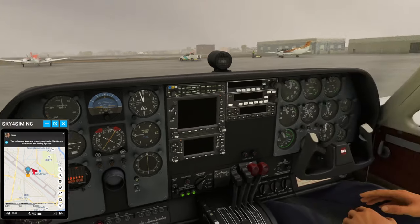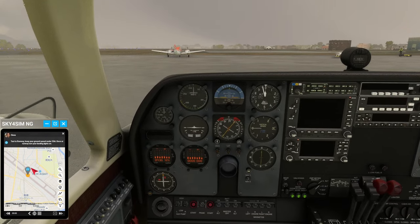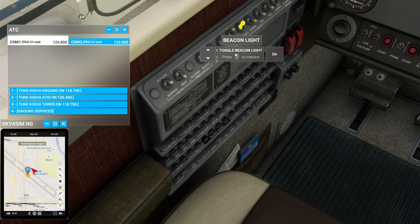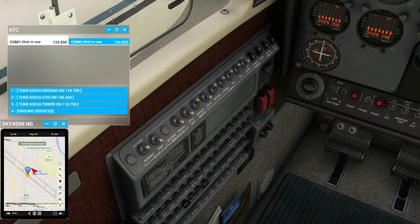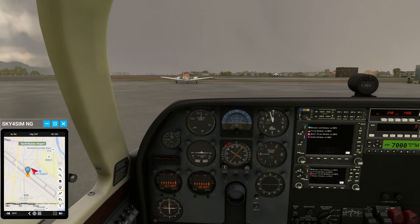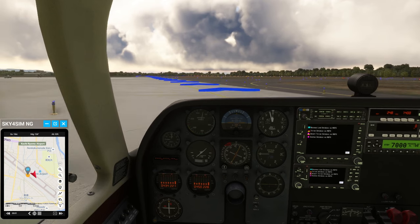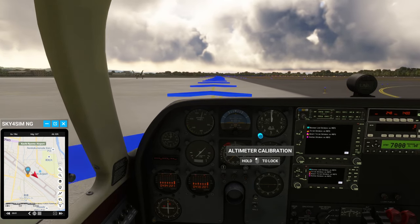Now that the engine is running, taxi to the runway. Don't exceed 25 knots while taxiing. This time let me set the altimeter to what is in the Sky4Sim thing.